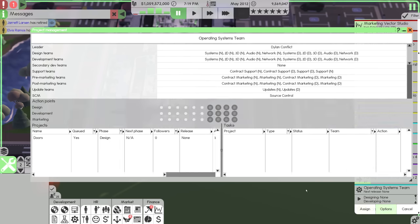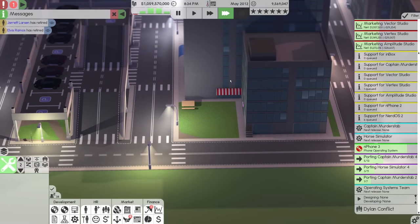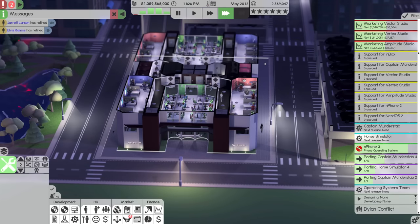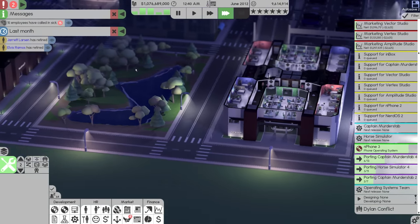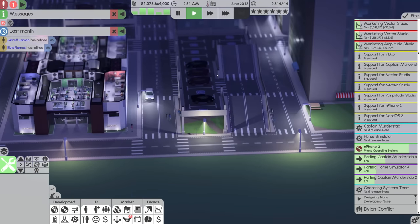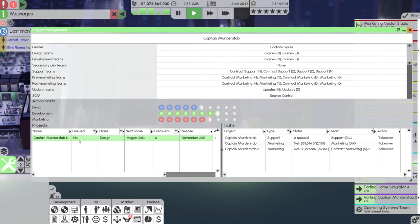So now Doors is in the design phase, which is going to take forever, but it is at the very least going to be this ridiculously complex in-depth operating system the likes of which the world may have never seen before — which is kind of what we're going for. That is going to be the most advanced thing we have ever made.